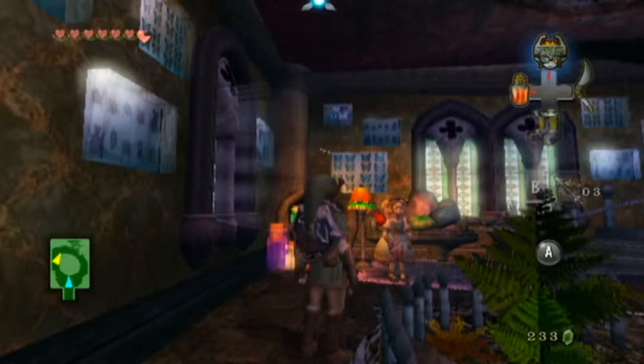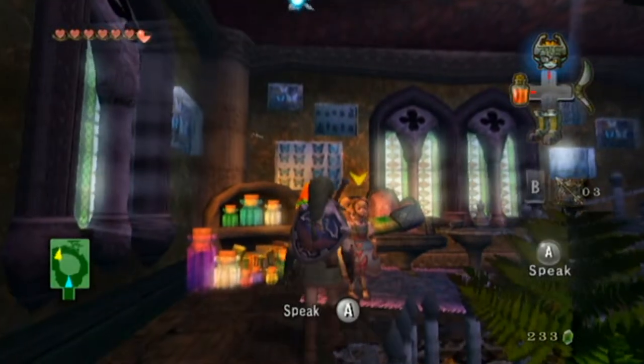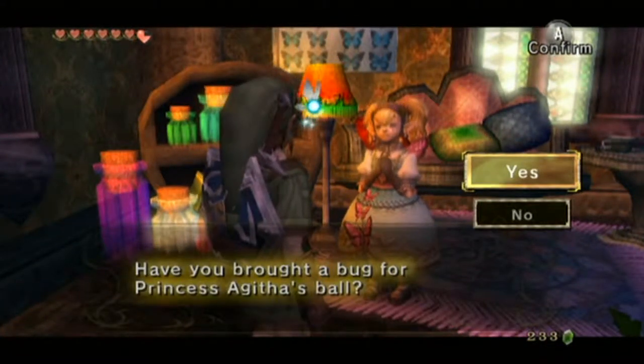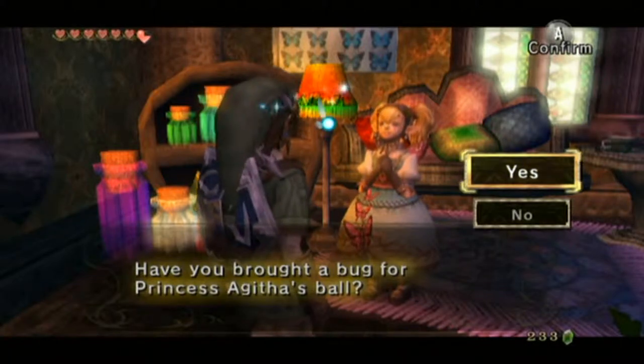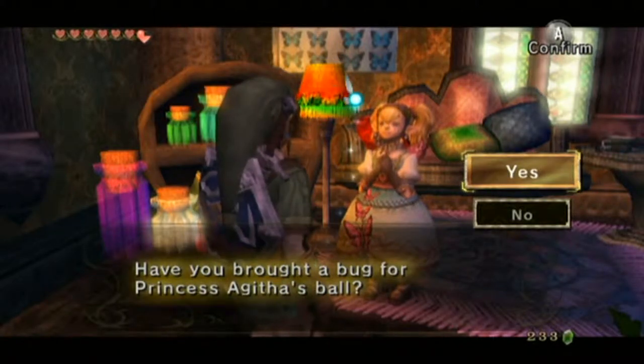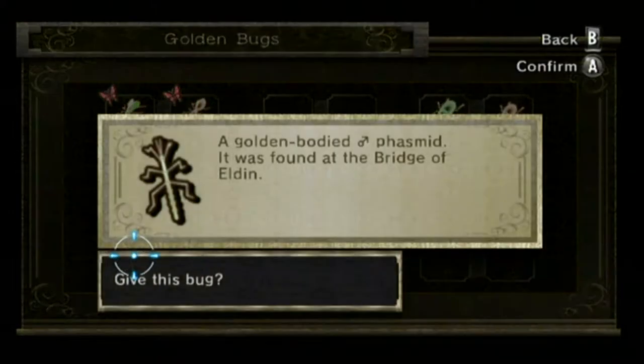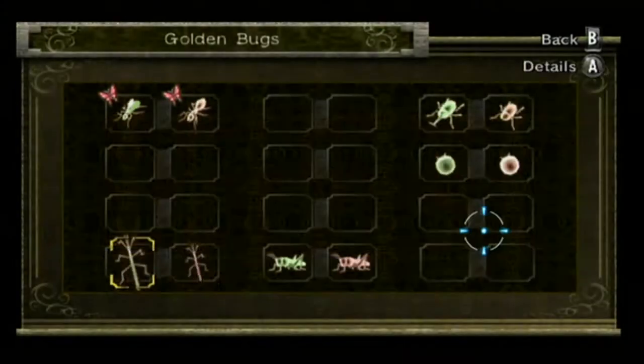Hey guys, JoshGull here with more Twilight Princess. We're hanging out with Agatha today. I just came in to get a bit more money because one of the mini-games we're gonna do is probably gonna require a lot from us. Maybe because it's a skill-related thing. Have you all bugged Agatha's ball? Alright, so let's hand in the stick bug, the phasemid.